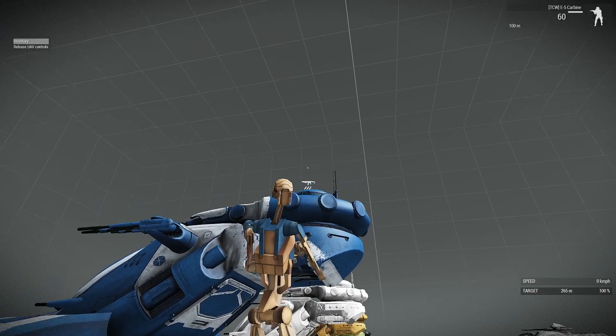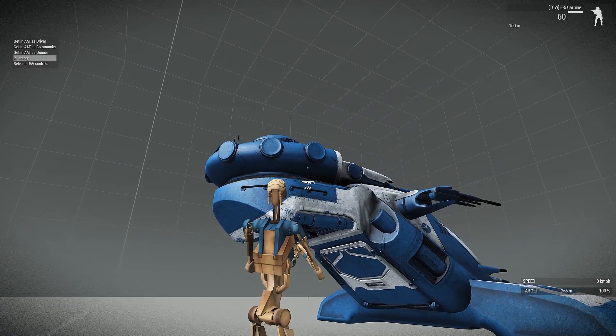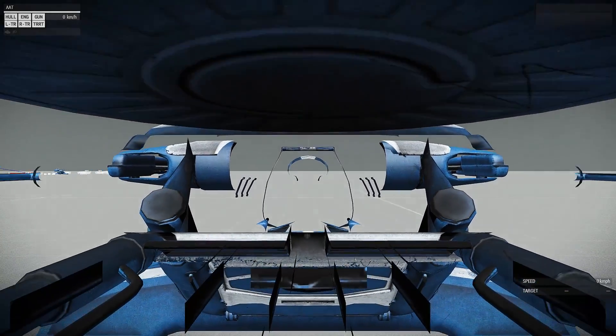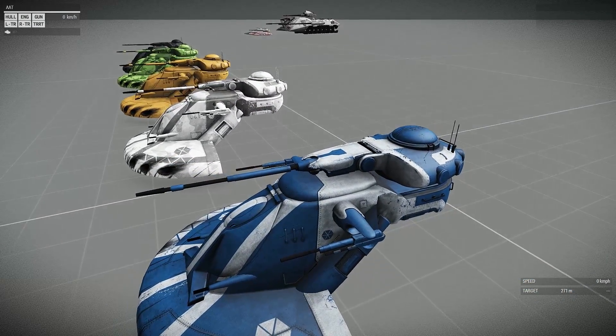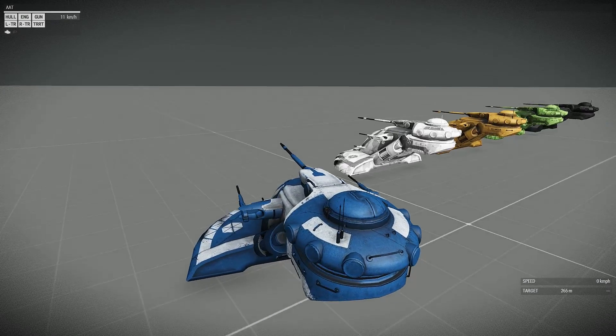I'm going to show you something pretty special. We're going to get inside this vehicle — you'll want to watch the turret ring on the right side. We'll get into the driver seat and drive around a little bit. There's no interior camera, so we're staying in third person — think of it like when Arma 3 first came out with all the vehicles.